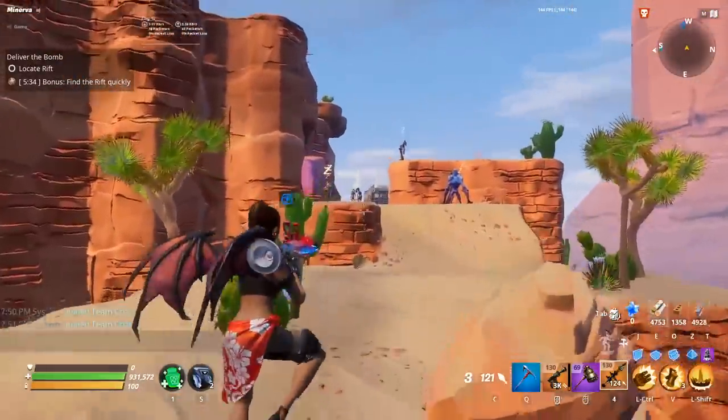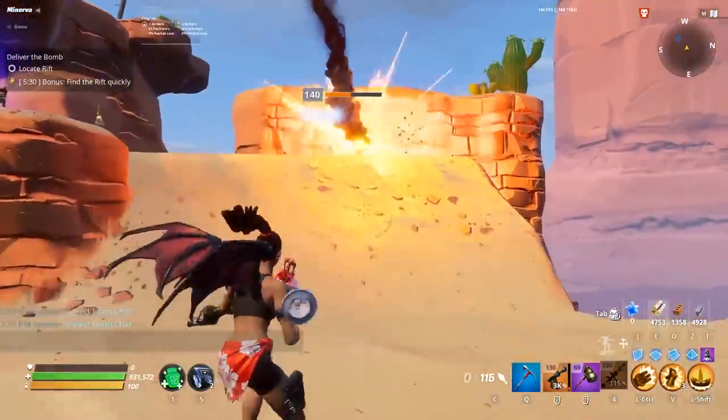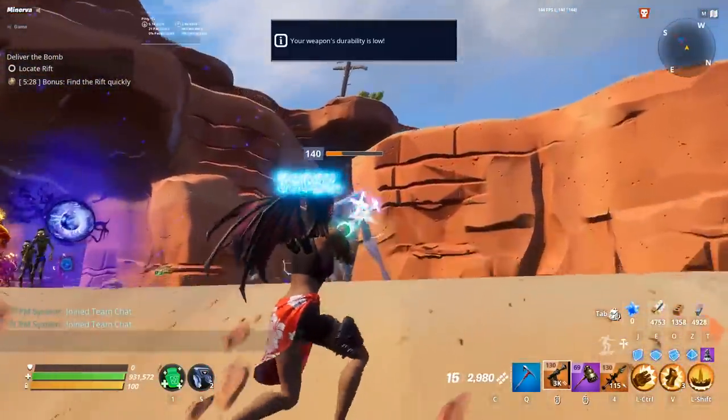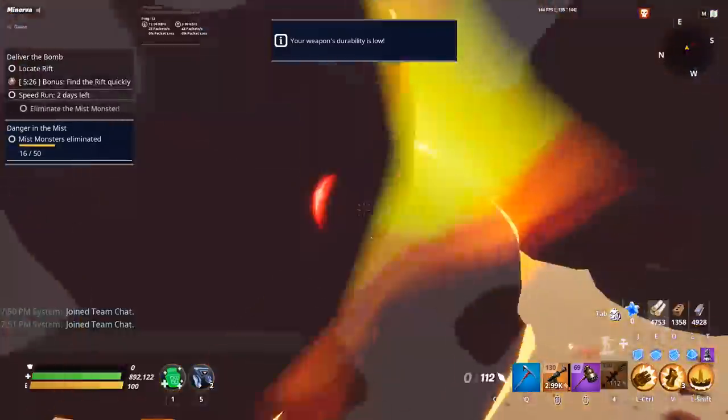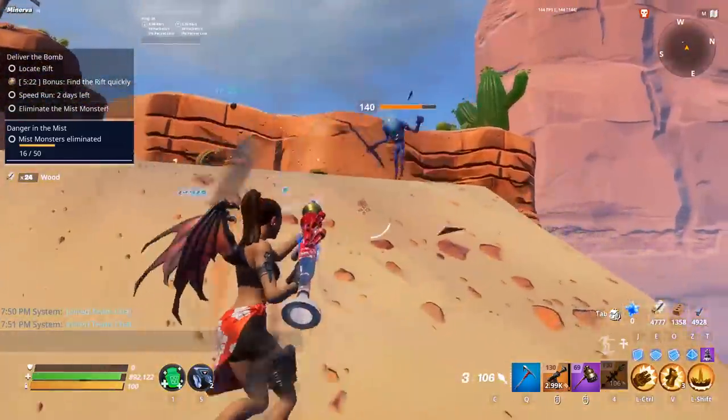How have I not talked about the Bazooka before? The classic rocket launcher in pretty much every game that's ever featured a rocket launcher. One of the best weapons in Save the World — or it used to be one of the classic best weapons, because nowadays it is a bit low on the rocket launcher tier list.